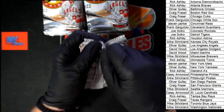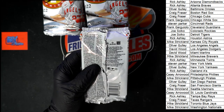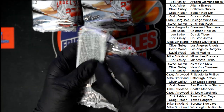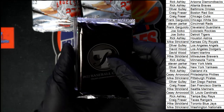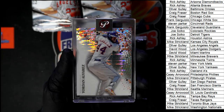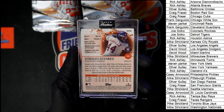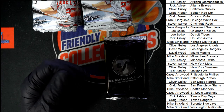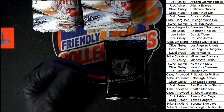Our encased card is Yordan Alvarez going to Houston. Look at the way that background shimmers on that thing — so nice. I do not see a number on it. That one is going to the Astros — and that means it's going to Ricky.